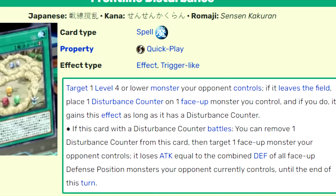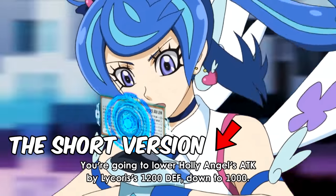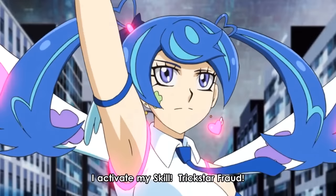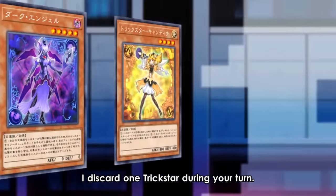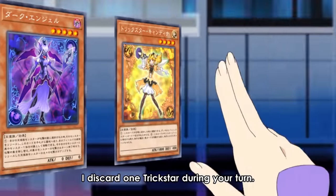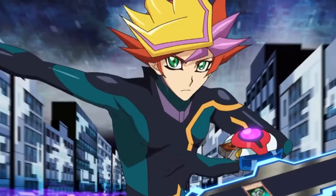If that monster battles, you can remove one Disturbance Counter from it, target one face-up monster your opponent controls — it loses attack equal to the combined defense of all face-up defense position monsters your opponent currently controls. As Playmaker targets Lilybell, Blue Angel uses her Quick Play skill Trickstar Trick: by discarding one Trickstar card, she forces the opponent to draw until he has three cards in hand, but at end of turn they must banish cards for each Trickstar monster in Blue Angel's graveyard. Playmaker draws three new cards — we don't know what they are, but it doesn't matter since Playmaker has everything he needs to win.